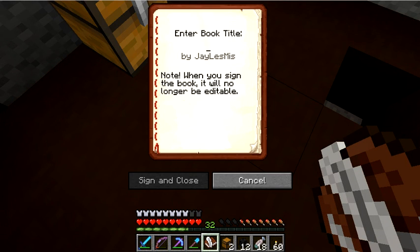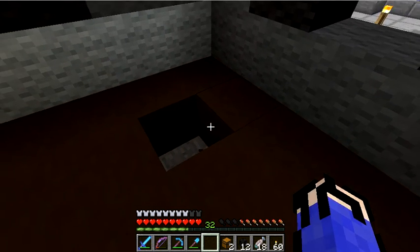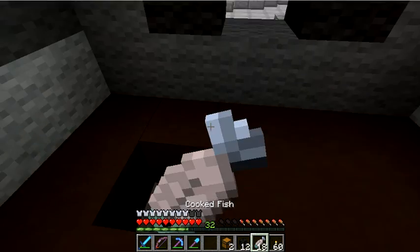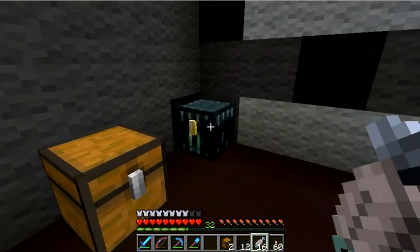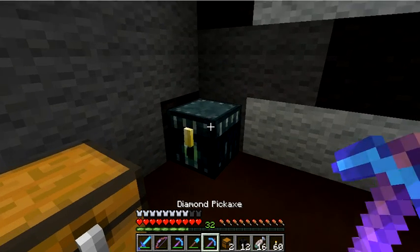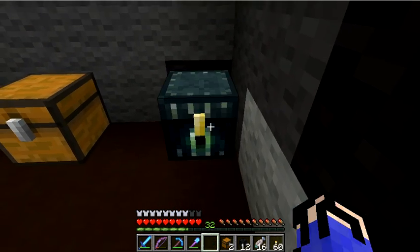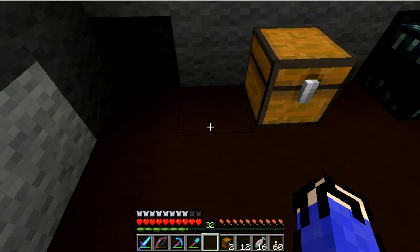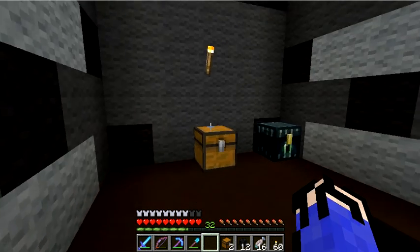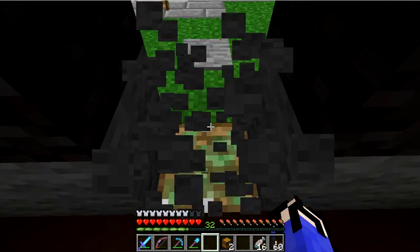I should sign it. 'Witherservice.' Sign it and put it in. The sign reads: 'Welcome. Need some wither heads? Look no more. One head is five diamonds. More than three heads, the price can be negotiated. Just leave your name and amount in the other book and we will make the trade as soon as possible.' So I'll put a pressure plate here so we can actually get out again. I'm gonna ask if it's even possible to have a system where you put in a certain amount of diamonds and the heads come out.